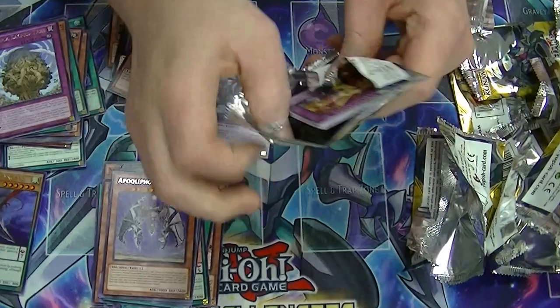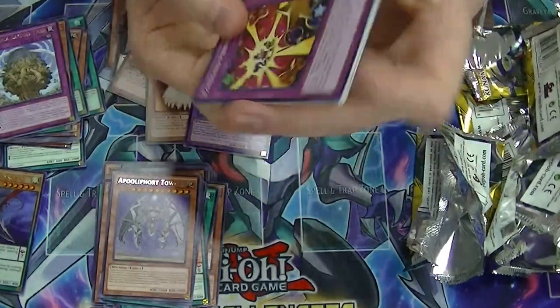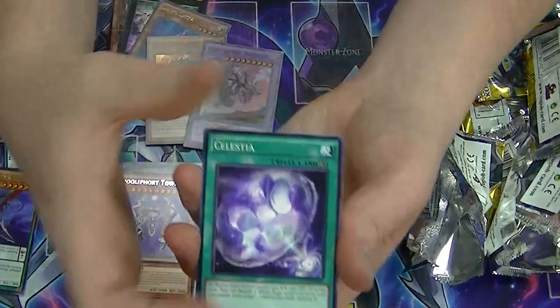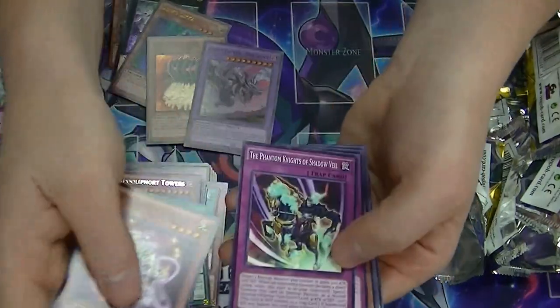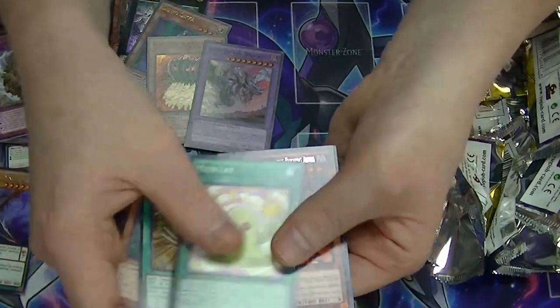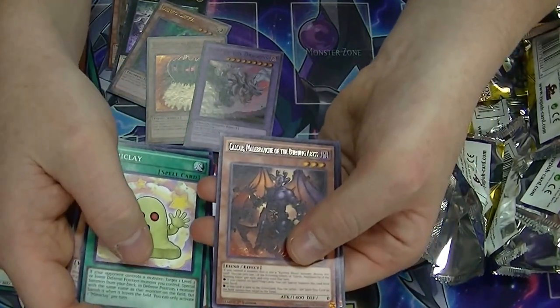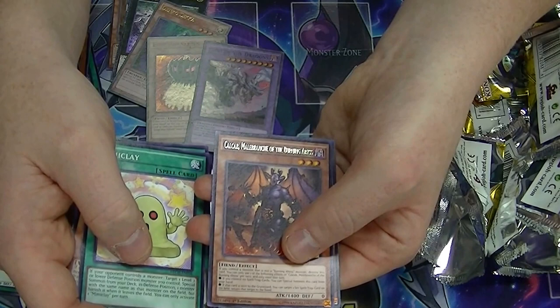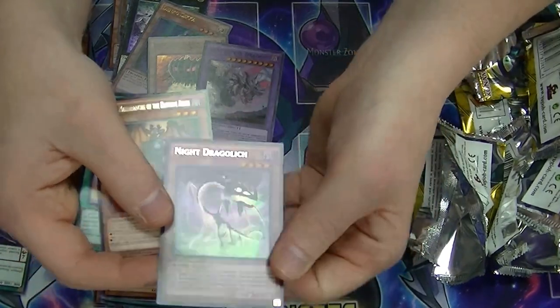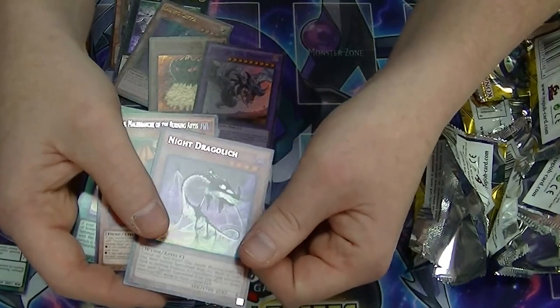And our last and final pack. Rare is Cowboy — Malbranch of the Burning Abyss. Last time we had it we pulled something good, and we have an Ultra Rare: Knight Dragolith.